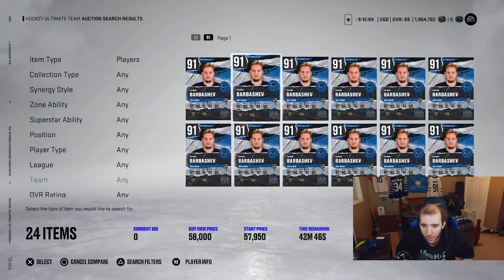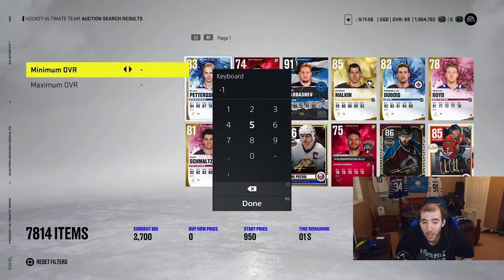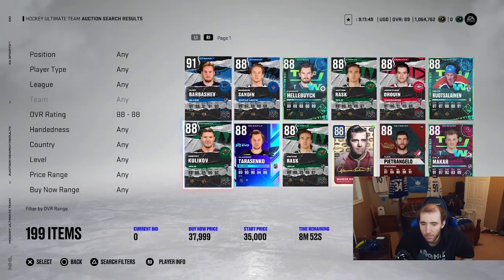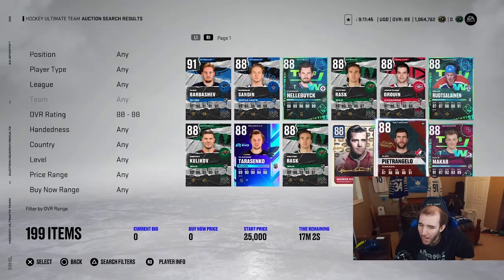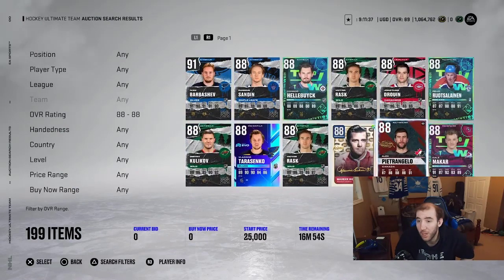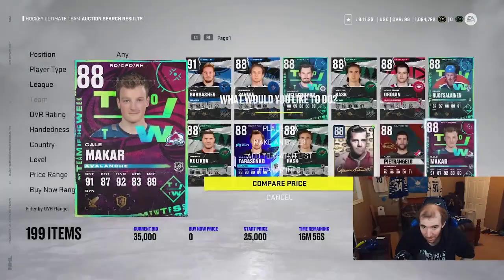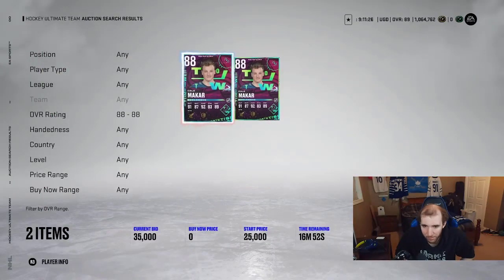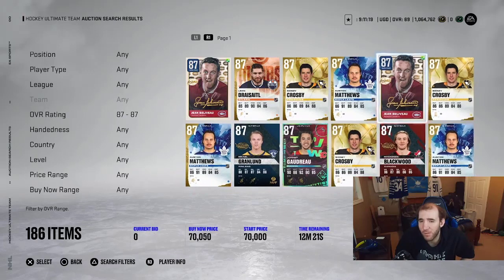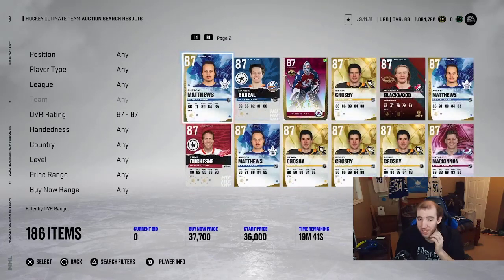There's a 91 overall going for 38k, which is pretty crazy. I know a lot of people won't bid on those higher cards because they go into sets. At 25k you could try to flip it for 33k or 34k. There's already a bid at 35k. You just have to know the ranges. I'd stick with the 87s because for this set those cards will be used in sets.